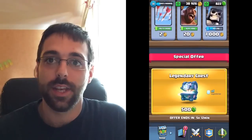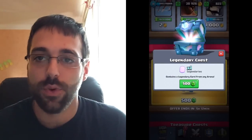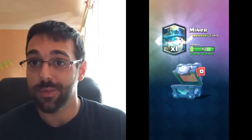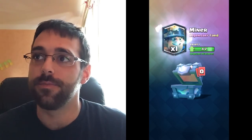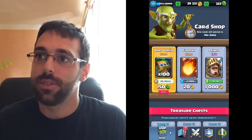The Dark Goblin just came out today, and I have a legendary chest I want to open up — just want to spend some gems for you guys to make this a little interesting. And hey, I got a Miner. What do you know? I was going for the Electric Wizard or the Graveyard, but didn't get them. They'll keep me playing. So, didn't get what I wanted, but let's go ahead and switch to those Dark Goblins.